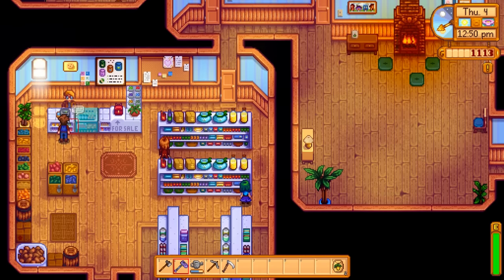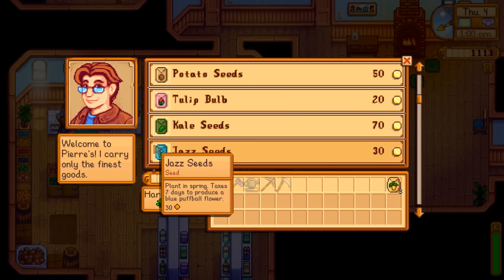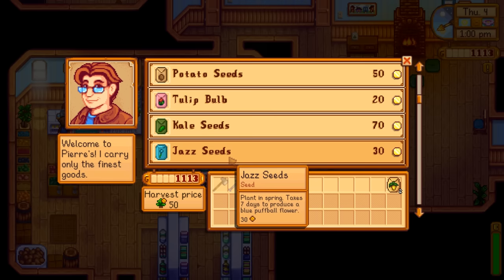For spring we have a decent selection of seeds, and what you want to buy depends on your overall strategy. One thing to point out right away: tulips and jazz are very cheap to buy but you make very little money off them. Their gold-per-day is definitely not worth your time and there's no other use for them, so I would avoid them at the start of the game when you want money to do other things.